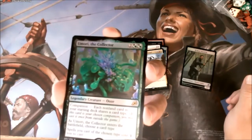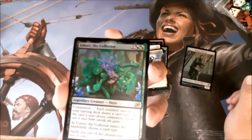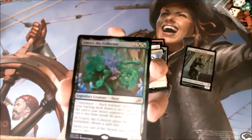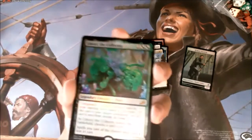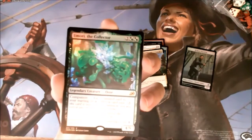The old ooze companion — sharing a card type. I don't know if I could ever make a deck like that, but if I do, I suppose I have a foil Umori.